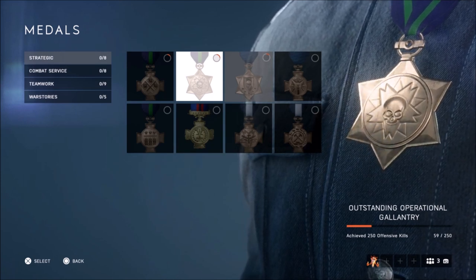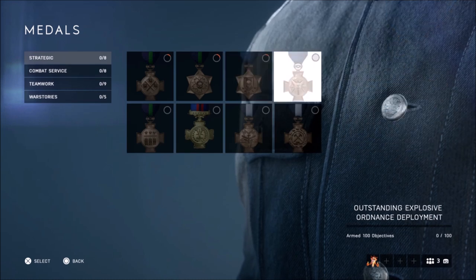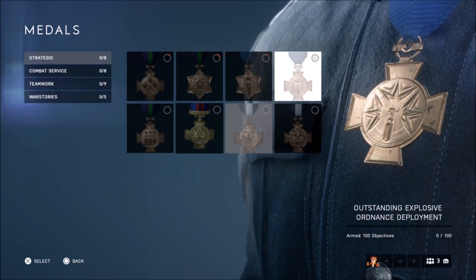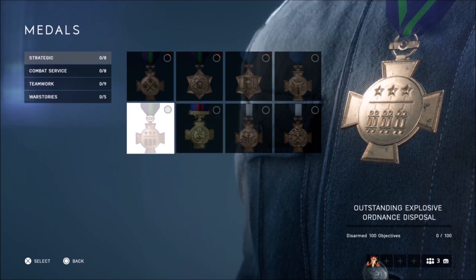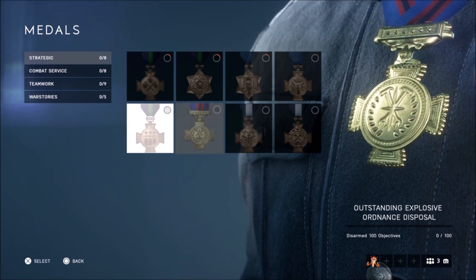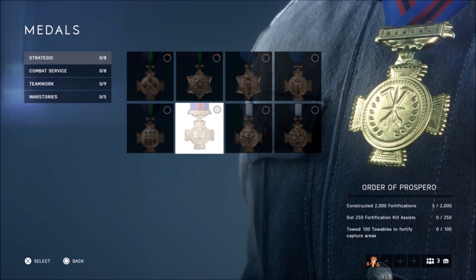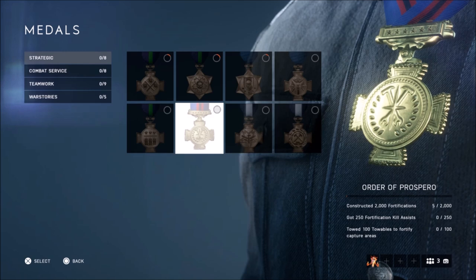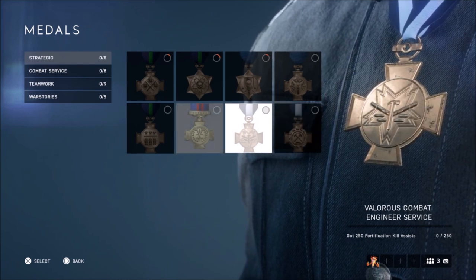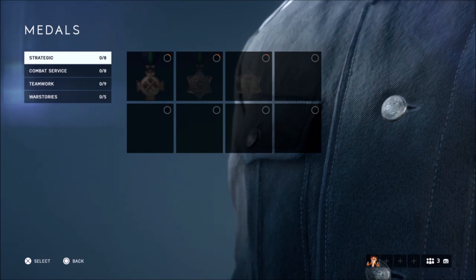For Strategic medals, you need to do objectives. That includes offensive kills and defensive kills on Grand Operations — attack and defend modes. You also need to arm 100 objectives using explosives on Grand Operations, and the harder one is to disarm 100 objectives. Then there's build 2,000 fortifications — things like sandbags, walls, foxholes, and turrets — as well as a fortification assist medal.